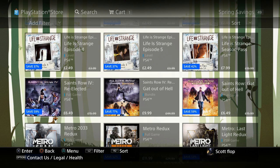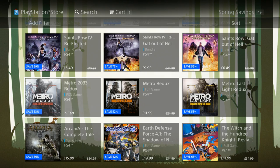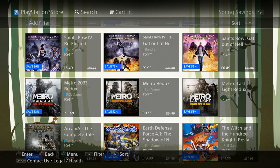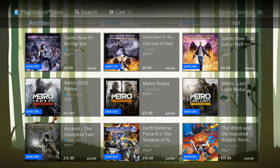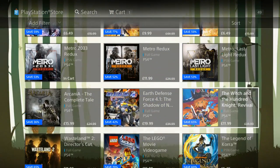Saints Row Re-election is $6.49. We got Gat Out of Hell for $9.89, and another version of Gat Out of Hell for $6.99. We got some Metro up in here. Metro 2033 is apparently in my cart — I didn't put that there. Anyway, we got a title for $11.99 and another one not displaying the price — clicking on it — $7.39 for that one.